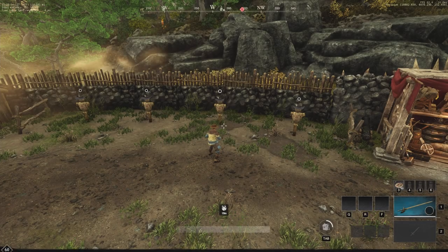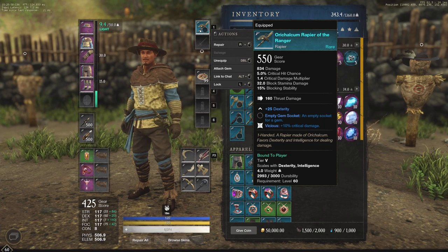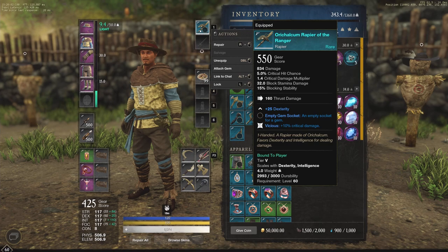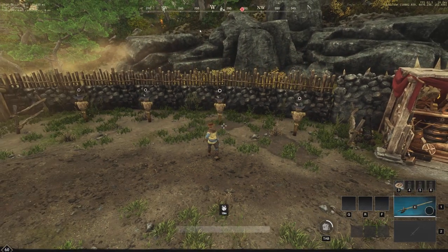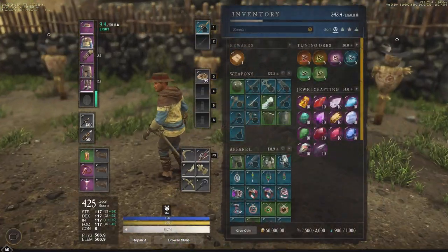Hey everyone, it's your buddy Graphic back with another video. Today we're going to be going over the rapier. I have a rapier here — it's a 550 gear score, very basic, no gems on it. If we go to the attributes, you can see I have a 117 dexterity build going on right now, going very balanced for testing purposes.